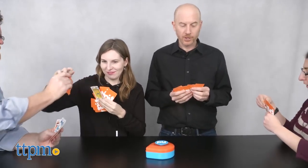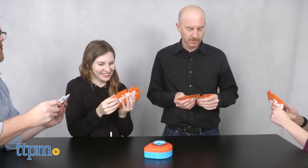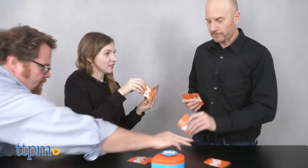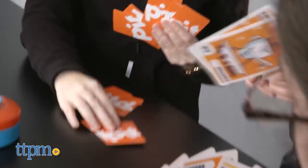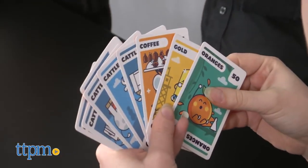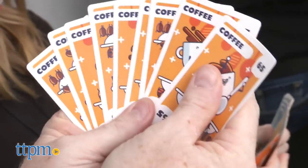Ring the bell and the trading floor is open. Players shout out or use hand gestures for how many cards they want to trade. Players can trade one to four cards as long as they are of the same commodity. There is no order and players continue trading until one player has collected all nine cards for one commodity. At that point, the player rings the bell and the round is over. The first player to take three rounds wins the game.